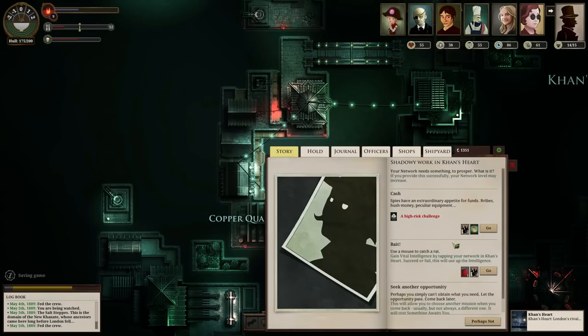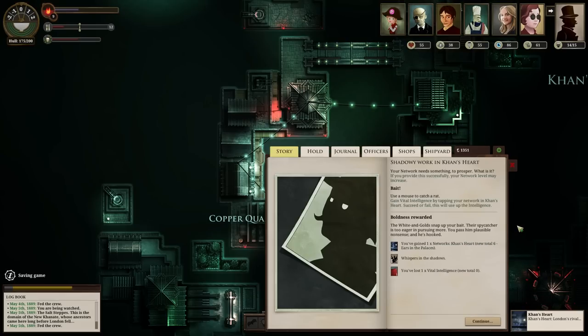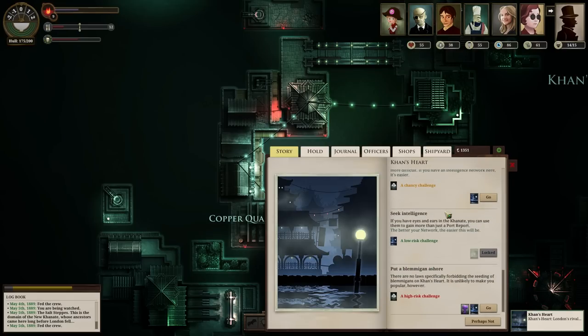It looks like if you fail, it actually automatically switches up what you need to do - it's changed again. So once again cash, which I obviously don't want to do, or bait - vital intelligence. Interesting, so I can actually use the thing I got from the network itself to try to build up the network. Let's do it. It's gone up one more tick, from five to six. Boldness rewarded: the white and golds snap up your bait, their spycatcher is too eager in pursuing more - you pass him plausible nonsense and he's hooked. My chance of seeking intelligence was 75%, now it's gone up to 90%. Nice.